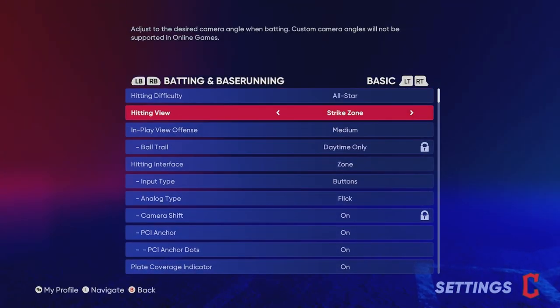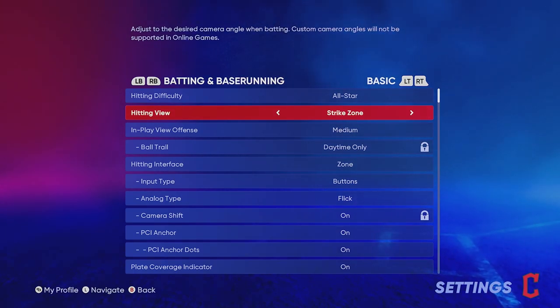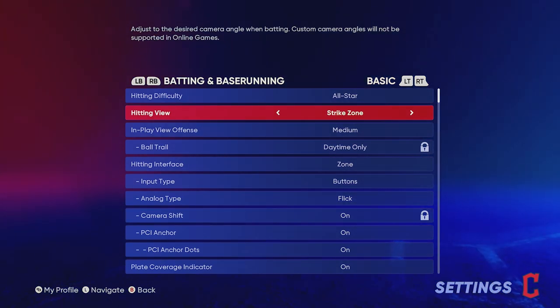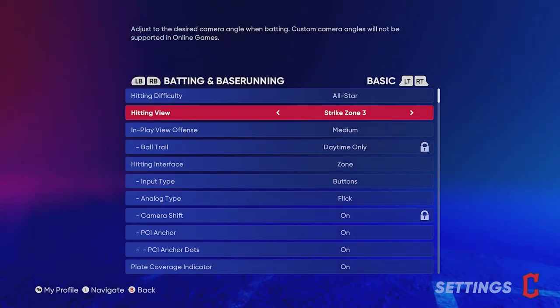First things first — go into your settings and edit your batting and base running settings. Go to your hitting view and make sure you are on Strike Zone. I always recommend Strike Zone because it is the best view and all the top players use this camera. If you absolutely cannot use Strike Zone, look at Strike Zone 2 or 3. I've tried Zoom and I don't like that at all. It really all comes down to Strike Zone — just find what you're most comfortable with and stick with it.